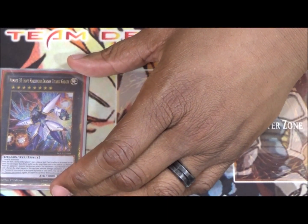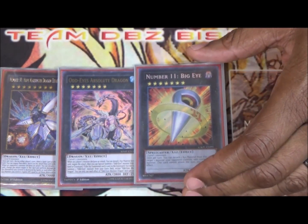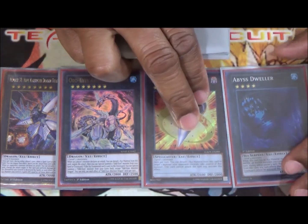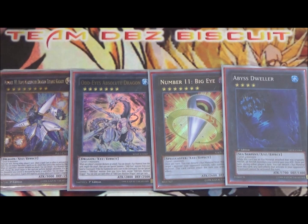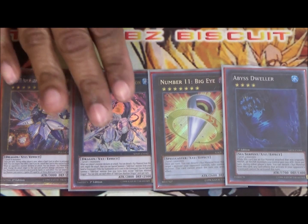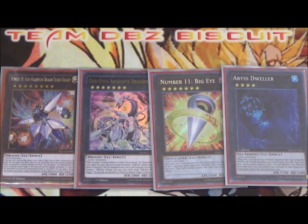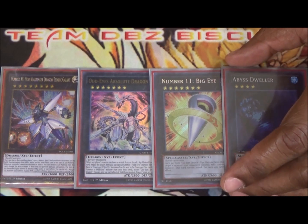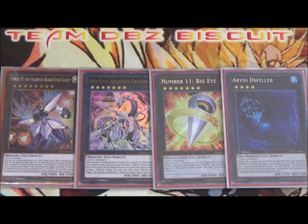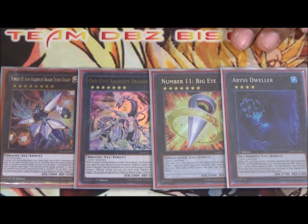Also running one Number 38 Hope Harbinger Dragon Titanic Galaxy, one Odd Eyes Absolute Dragon, one Number 11 Big Eye, and one Abyss Dweller. Going into rank eight lets us negate spell cards and redirect attacks. Odd Eyes Absolute Dragon is all-around good — protects all our monsters and can float an Odd Eyes out of the extra deck. Big Eye is great for snatch stealing your opponent's cards, and Abyss Dweller always shuts down graveyard effects.